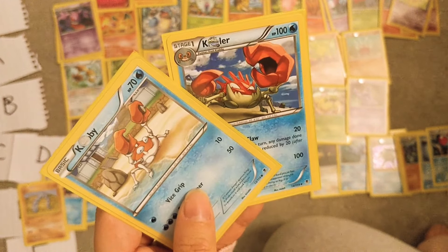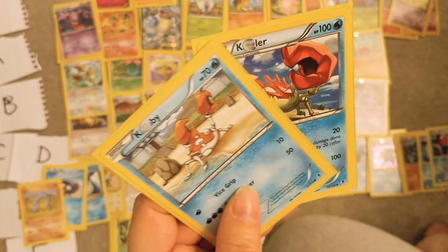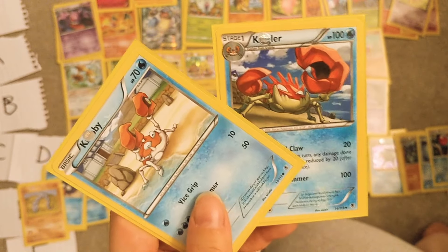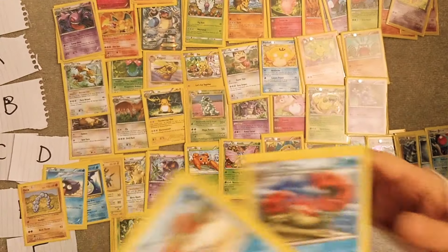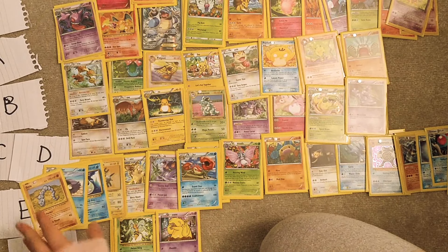Krabby and Kingler — I liked these in the anime, I thought they were really cool. I liked the way they talked especially. But I'm not huge on crabs honestly — these can go in E.